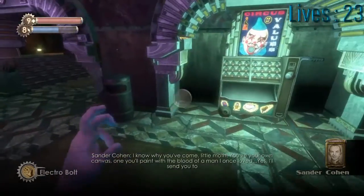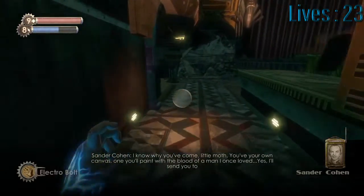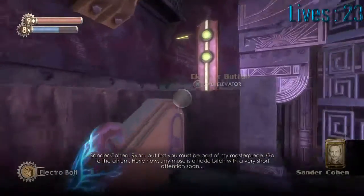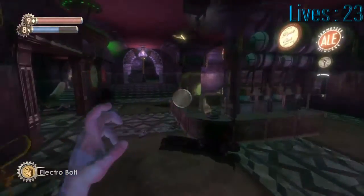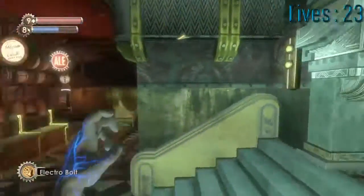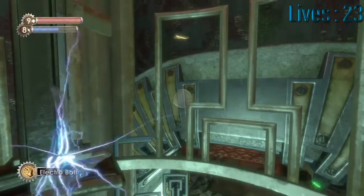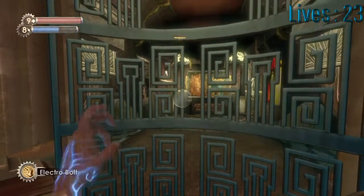Cohen has opened a door: 'Move your own canvas — one you'll paint with the blood of a man I once loved. But first you must be part of my masterpiece. Go to the atrium. Hurry now. My muse is a fickle bitch with a very short attention span.' So we want to head back down the elevator to that top floor. We can hear Cohen's craziness. You might have noticed there was a gene tonic at the top of the theater here, and I'm hoping we can get access to it — either from this floor or maybe from opposite.